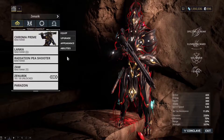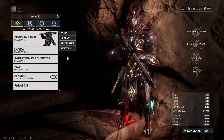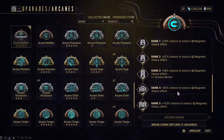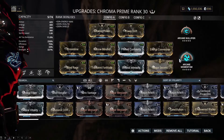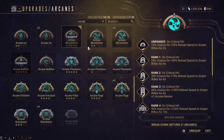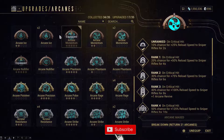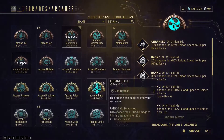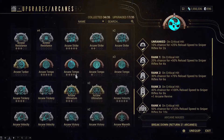With Chroma, you want to crank the duration and strength as high as you can. You should run Nullifier — it gives a 102% chance to resist magnetic proc, which will help you a lot in the long run. You also want Arcane Guardian for the armor boost, basically 900 armor. Arcane Momentum will reload your sniper really quickly, but Arcane Guardian is your best bet.